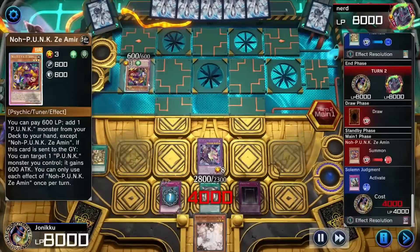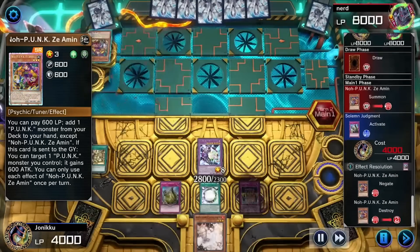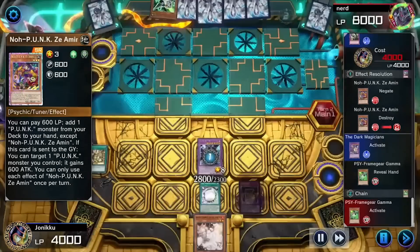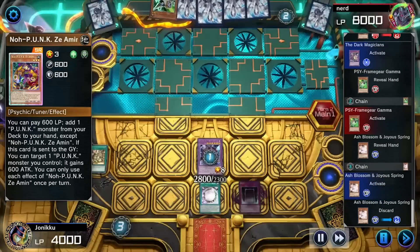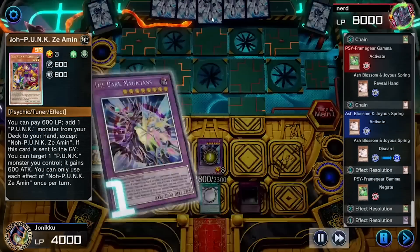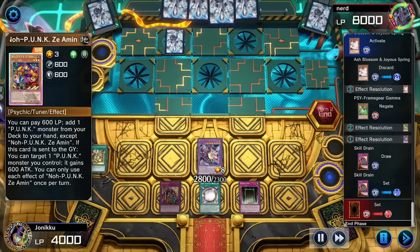They're using a Punk deck. So I use Soul Judgment on this normal summon card and then I was able to draw a card. They went to use that to negate the Dark Magician's effect. I used Ash Blossom to stop it. However, they can do it again if I activate another monster effect, but I'm not really activating another monster effect right now.